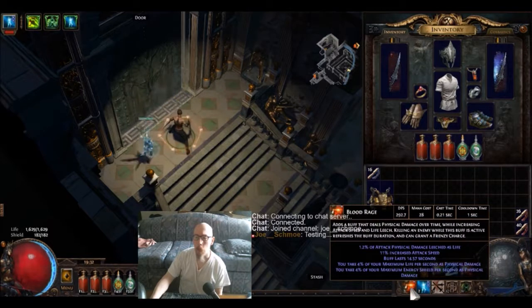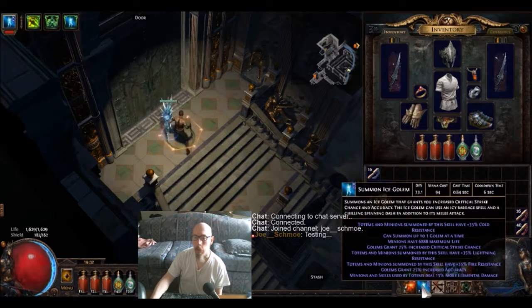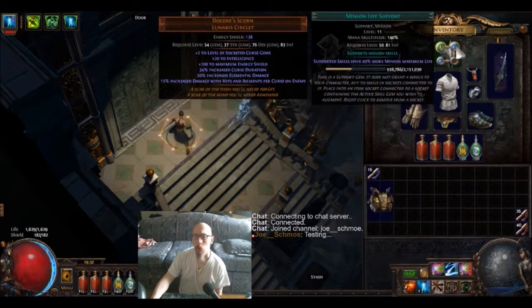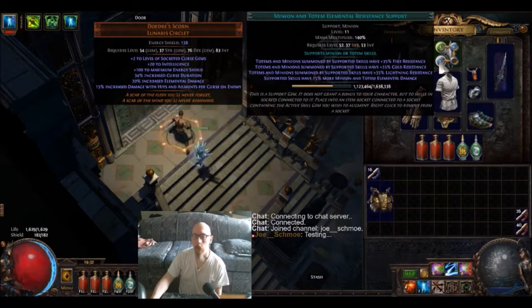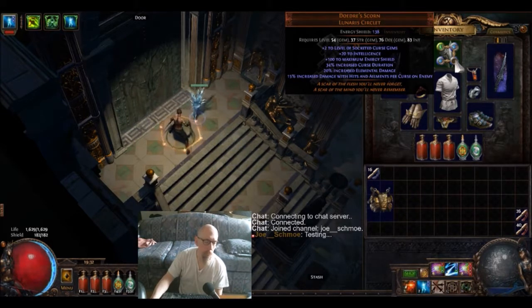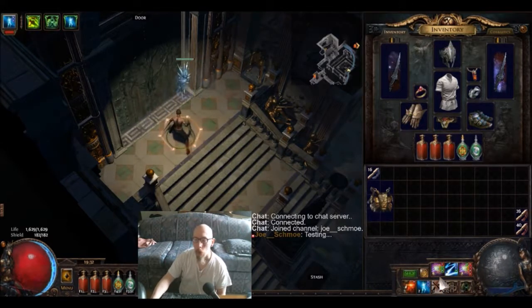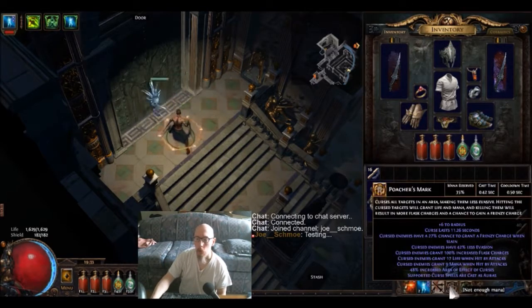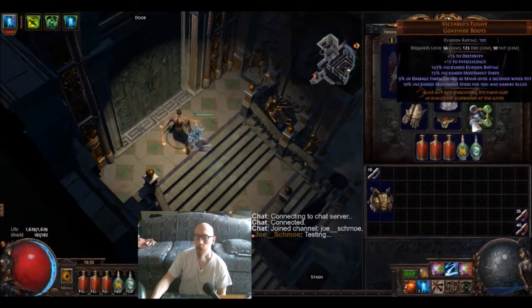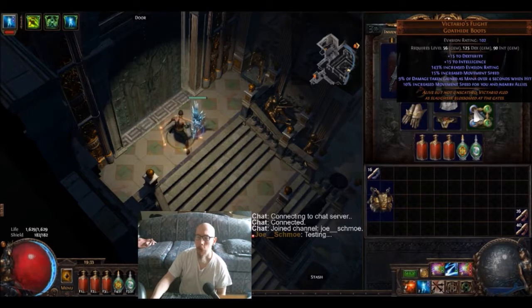Then I got Blood Rage with Increased Duration. I got Summon Ice Golem with Minion Life and Elemental Resist. This socket is blank — I think it was meant to be a green socket; I was probably gonna put Blind Support in there as well. Then I got Poacher's Mark with Blasphemy attached to it, and Haste in there. Not sure what I was supposed to have in the last slot.